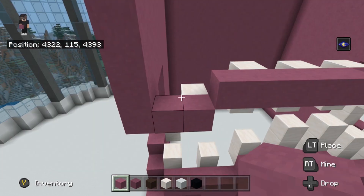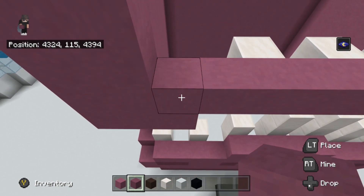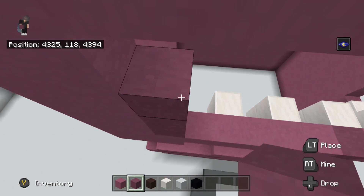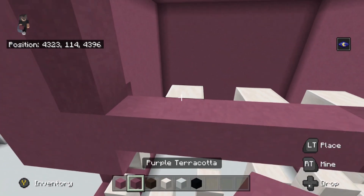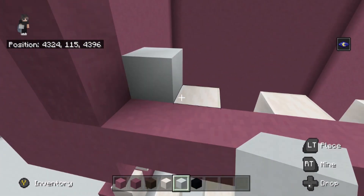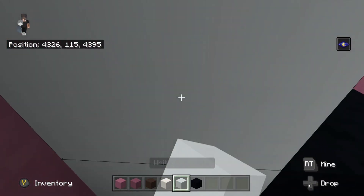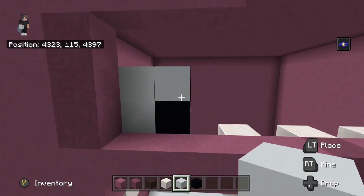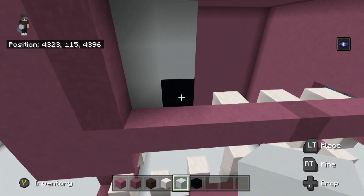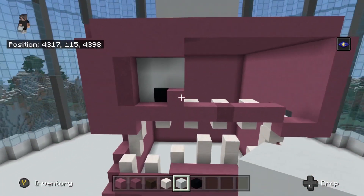Come over here and start on the eyes. These two blocks, fill in those, and fill in this part as well. Take this block - there should just be the corner bit under that - go up one, two, three and place in the magenta terracotta like that. Go back one and place white concrete like this, then the black concrete goes there. Place it around for the eye - it's bigger than a normal eye, so go another layer of white concrete. You should have a three by two area of white concrete with a black in the bottom corner.